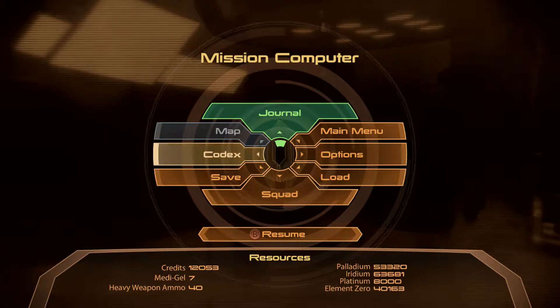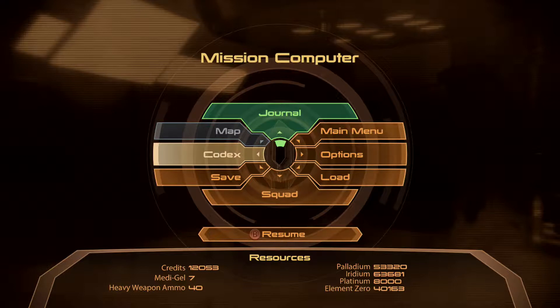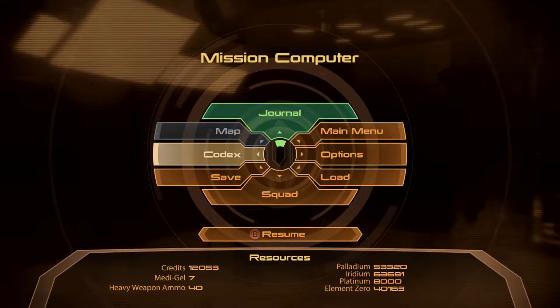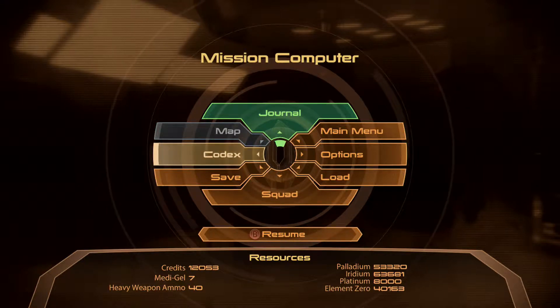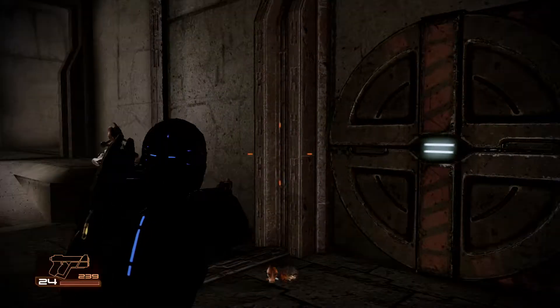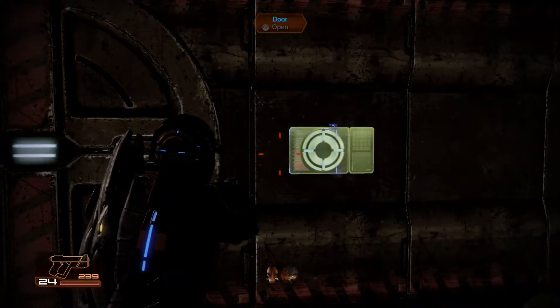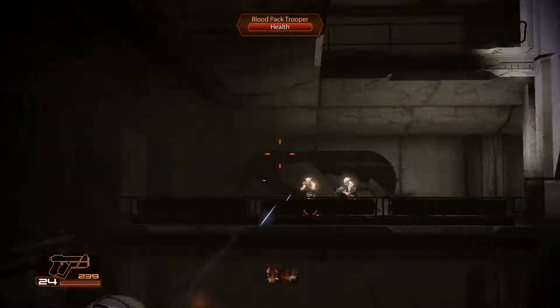Hey guys, KT here, welcome back to some more Mass Effect 2. Last time we explored more of the hospital after we fought more of the blood pack. We saw a lot of dead bodies and started to get really irritated at Mordin because these were more of the causes of the genophage. It was created, and now people are dying trying to find a cure for it. Mordin's trying to hide the fact that this is very negative, but he's trying to remember the positives. We're heading on to deal with the blood pack.